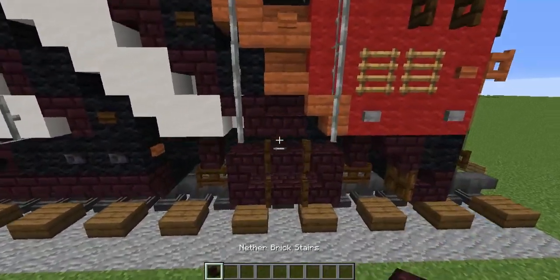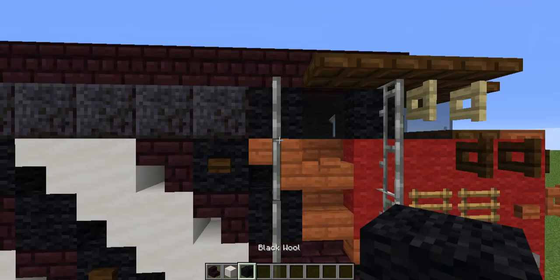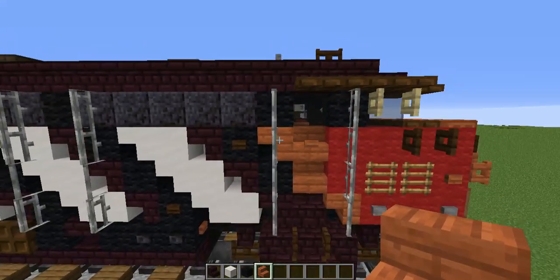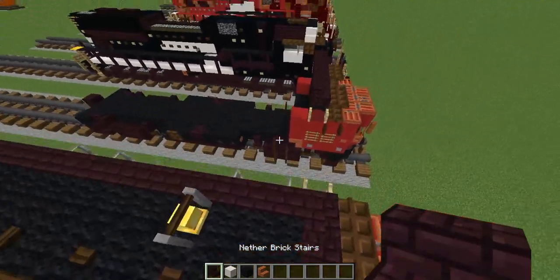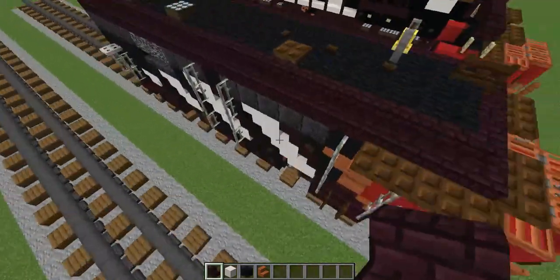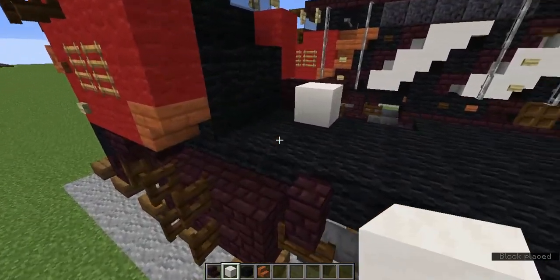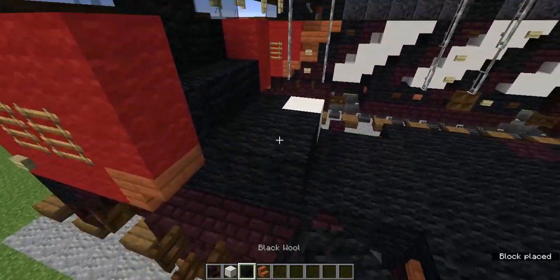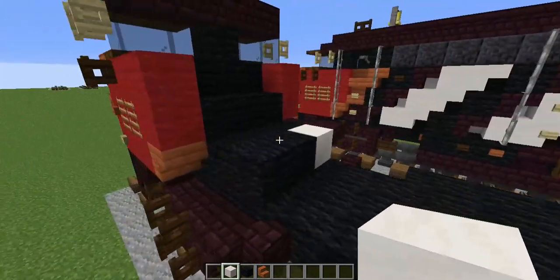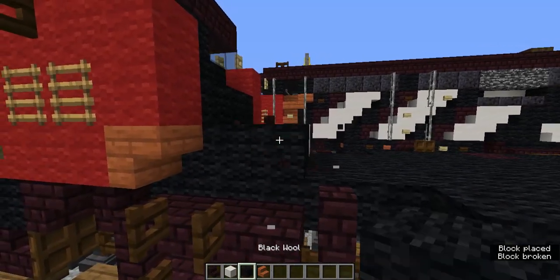Grab the nether brick stairs, smooth quartz block, black wool, and acacia stairs. Add nether brick stairs, then an upside down nether brick stairs on the side. Add a smooth quartz block behind there, then fill the rest with black wool — though smooth quartz block would also work there. Do the same thing with the stairs on the other side.